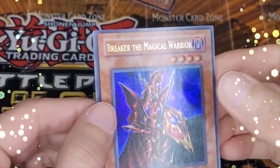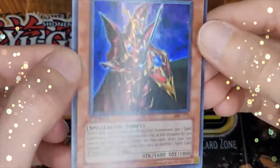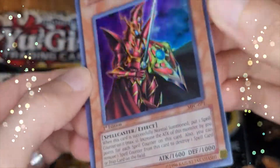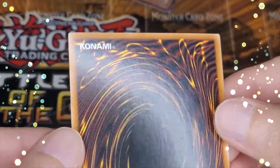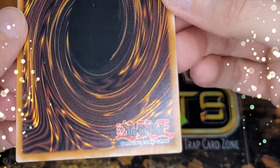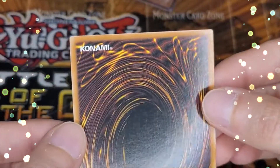Breaker the Magical Warrior, first edition from MFC. Really the only thing wrong with this is it's off-center — you can see from left to right it's off-center, and I think it's off-center from top to bottom a little bit as well. The back isn't perfect, there's maybe a little bit of scuffing, but it's as clean as you're gonna get for a first edition MFC unless you pull it pack fresh.